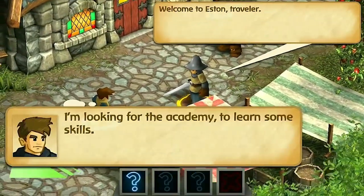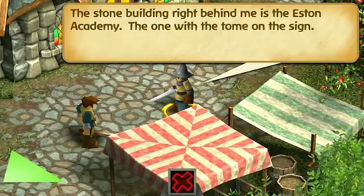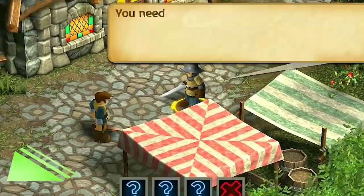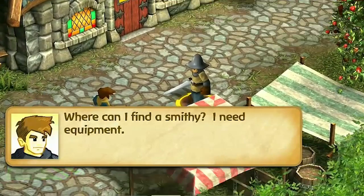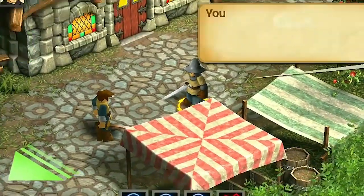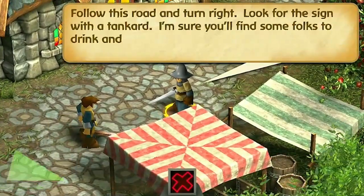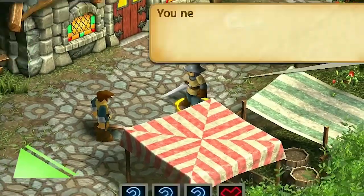There are five classes you can get in the academy, which we're going to be going into in just a second, but there are also five additional classes that you have to find and explore. Those include barbarian, necromancer, ninja, witch — there are a lot of really cool additional classes that you can go out and find.